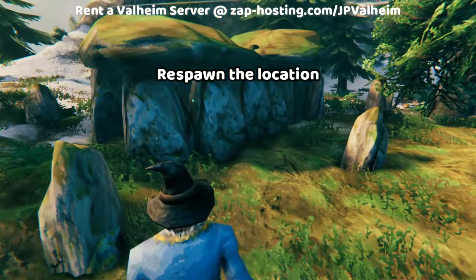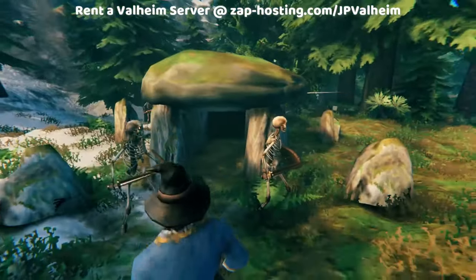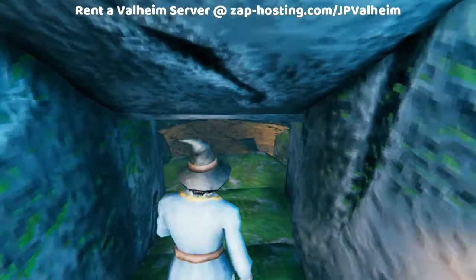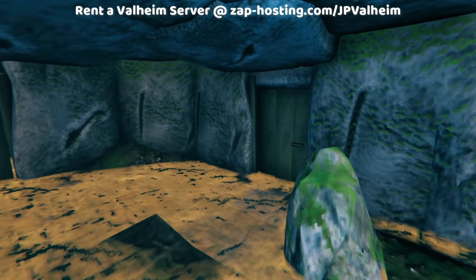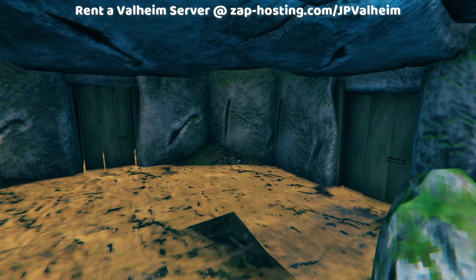Except this time it'll spawn in as a different seed. We can't tell from outside because the rotation's always different. But now, after going inside, you can see a door in the front, an opening in the left, and a door on the right — obviously different than the one we just saw.